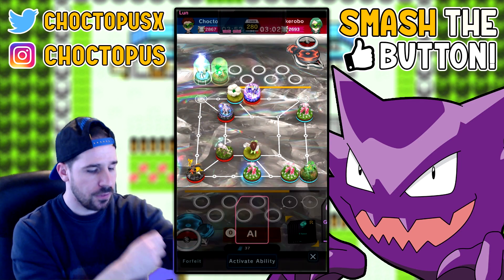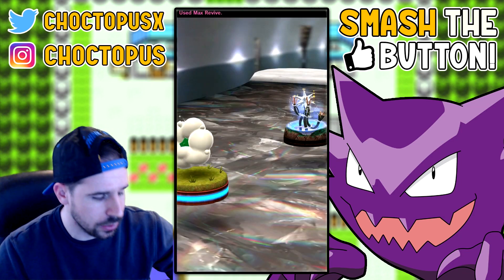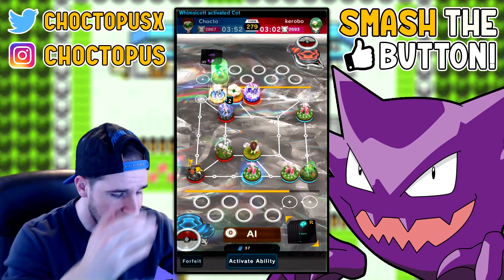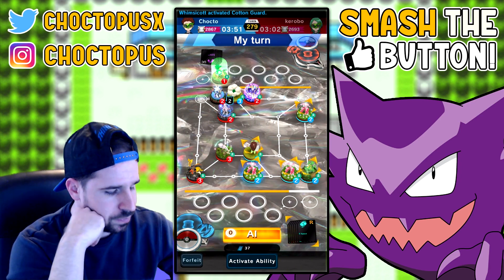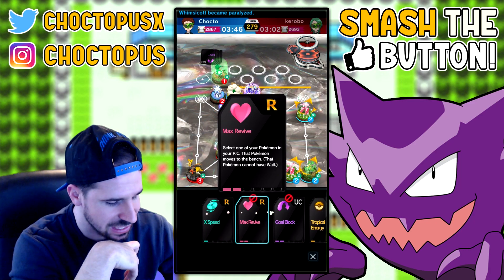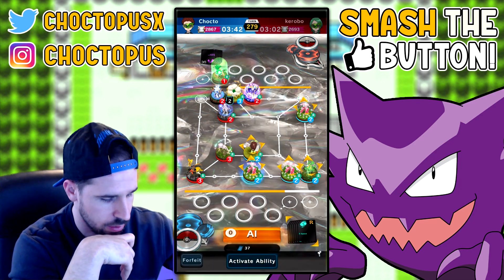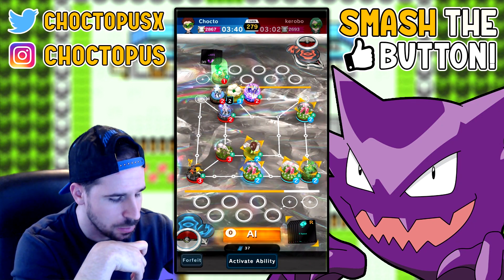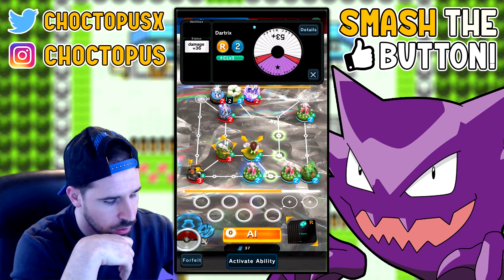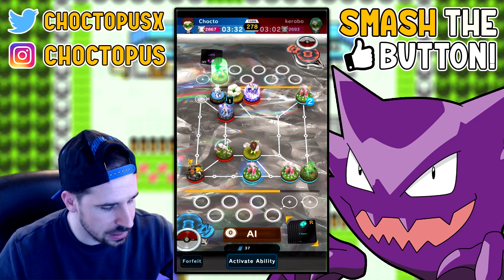Okay, Max Revive — are they going for the surround? They are — they're trying to go for a surround. They're going to attack me — we hit Cotton Guard — but that's not going to save me. I can't even get to anyone to use Gold Block or Tropical Energy — I can't reach anyone to attack. It looks like we're probably going to lose Whimsicott here.